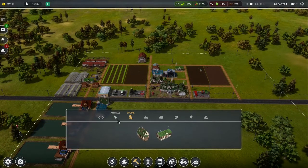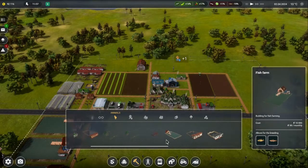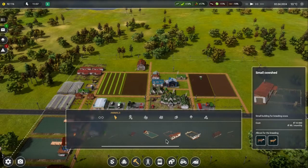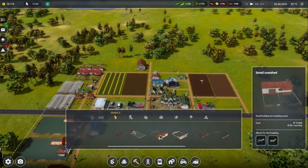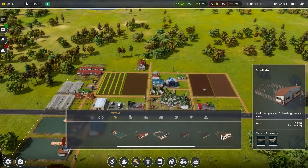Let's go back into the build menu. I think we should look at some more animals — possibly pigs, but I think I'd rather have sheep and goats because they're going to make wool and milk.